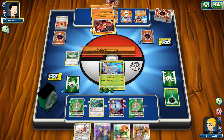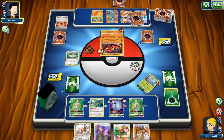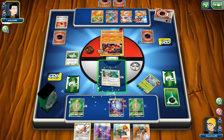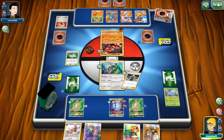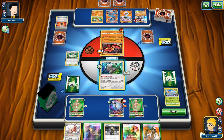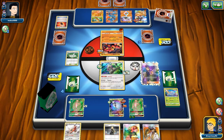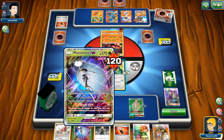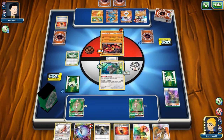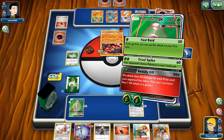They slap down another energy on their Lucario GX, starting to get more threats available with the Buzzwole still active. This is going to be an interesting play because they are ahead in the match at this point. We knock out a single-prize attacker, which I don't love, but we even up the prize trade.